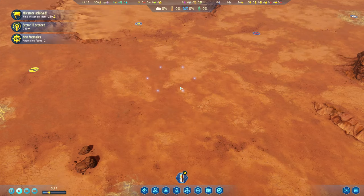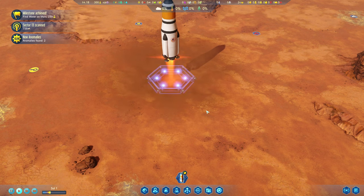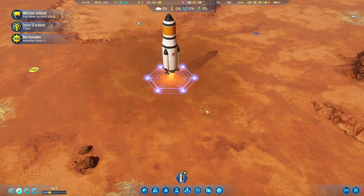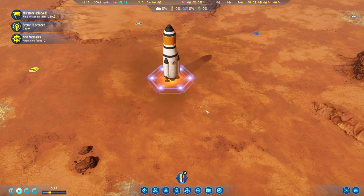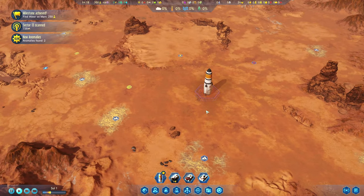Let's touch our rocket down right about here. While that's coming down, let's talk a little bit about Surviving Mars — the last time I played this on the channel it was 2019. There's a whole bunch of DLC I didn't even know about: you can go underground, you can land things on asteroids, and thanks to the latest DLC you can build trains. I'm really excited about this.